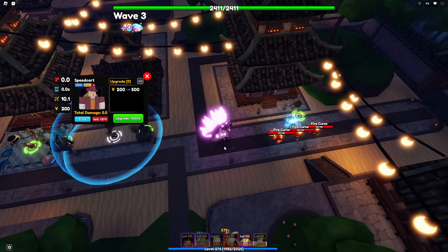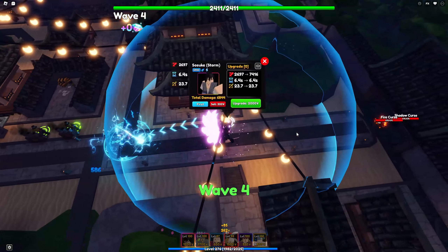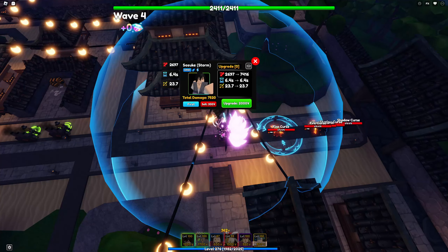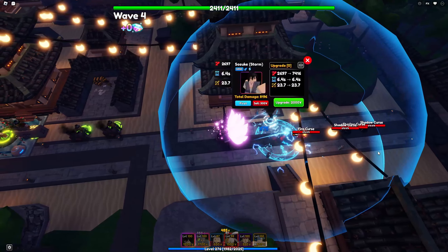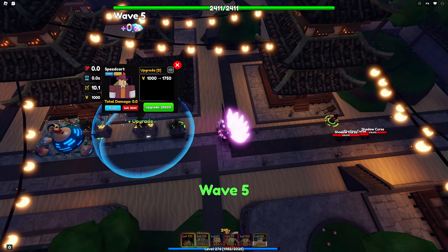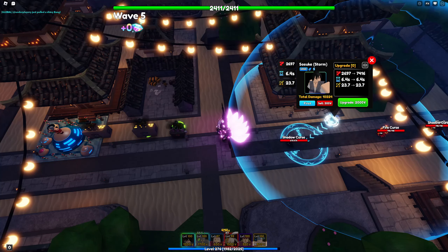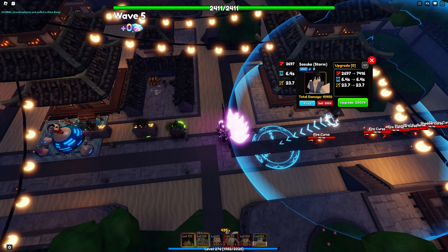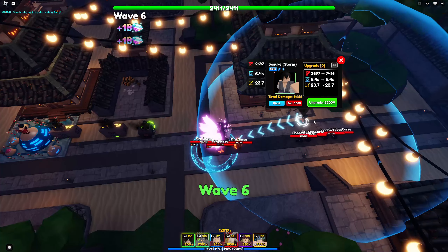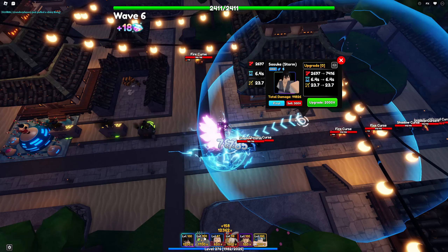Let's upgrade these. I'm excited — hopefully he's going to be a beast. I'm going to check my RNG stats as we upgrade. In the wiki it shows 2,396 to 2,393 damage with 23 range and 6.5 seconds ability cooldown. Mine is better than that, so I'm glad! His base stats are 2,697 damage, 6.4 second ability cooldown, and 23.7 range.